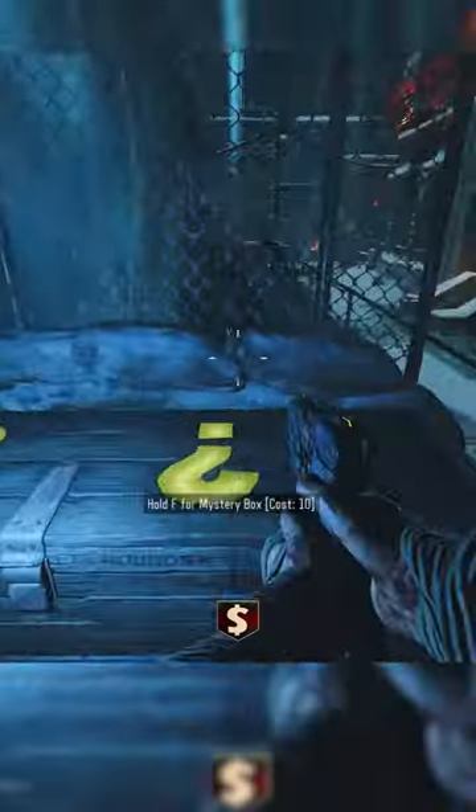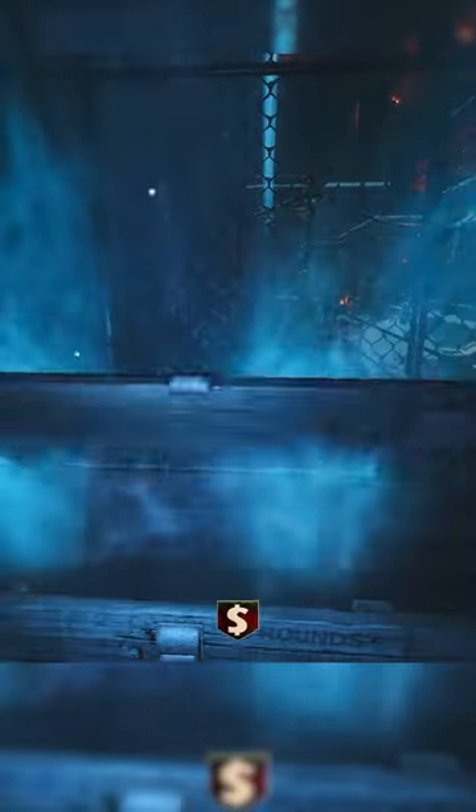Number 4: the Giant's Teleporter B Box. What's there to say about this box? It's in a very tight area, only one exit, and on top of that there's a zombie spawn right behind it for who knows what reason.